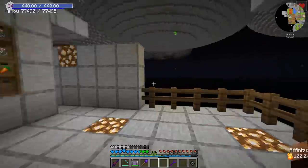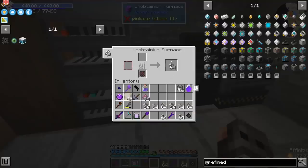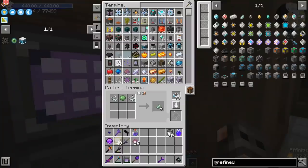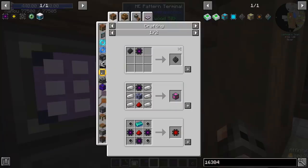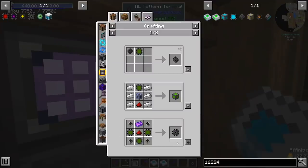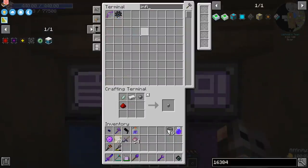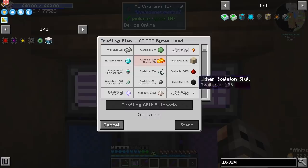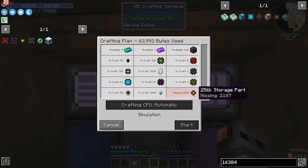We need more slimes and definitely more string. I don't know if this is something I can craft manually, but I'm assuming we need a lot of resources. So maybe instead of doing it manually, I should just set patterns. I'm glad I started to set patterns because this is kind of ridiculous — this is 1 billion storage. But on a positive note, that is the final step. I have set all the patterns.